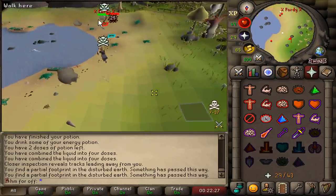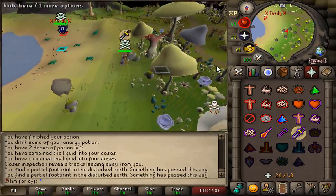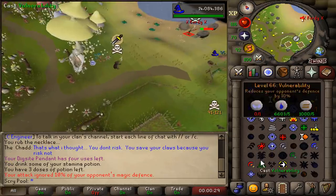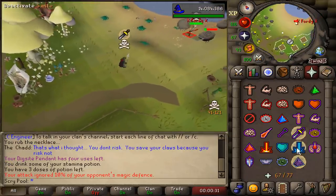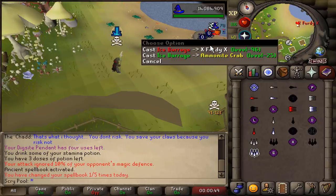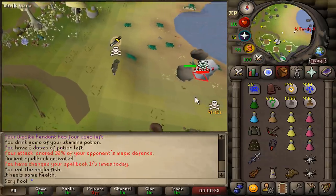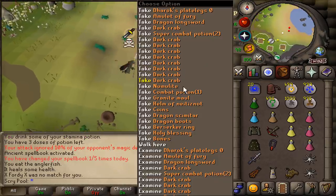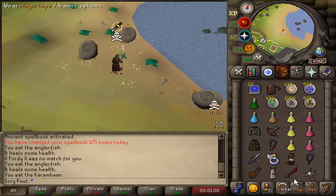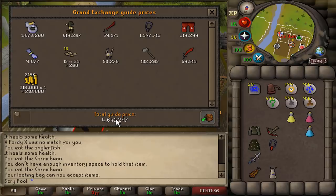After many many hours of doing herbivore on my hardcore Ironman, I found a guy AFK training on the crabs. He doesn't know — he's really AFK. He's dead. He had no idea. Berserker ring, beautiful. Fury, dragon longsword — what? 4.6 million.